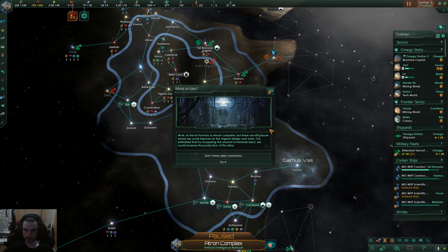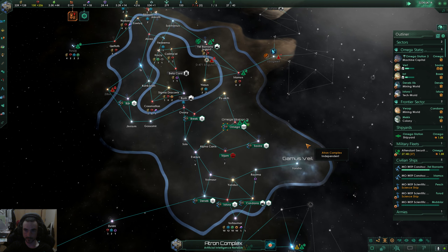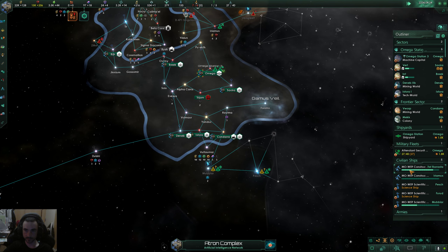Work on the Int foundry is almost complete but there are still places to improve on the original design. By increasing the amount of mineral input we can increase alloy production. We're obviously producing too many minerals — why not. Hopefully the machine doesn't blow up.